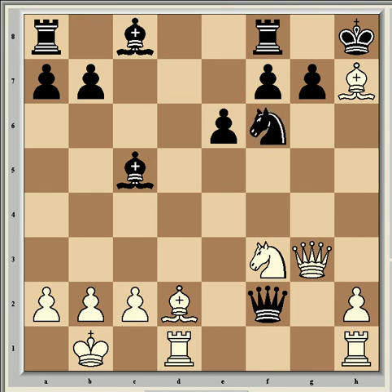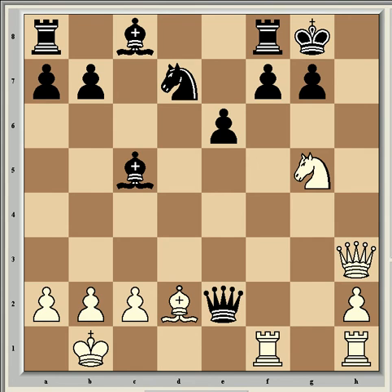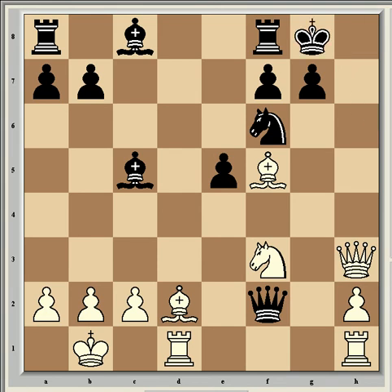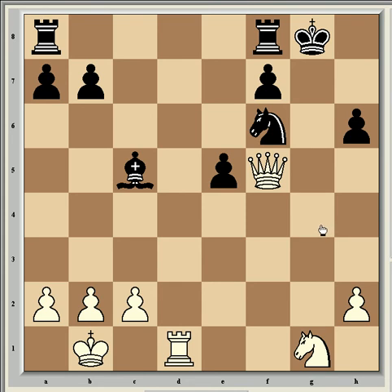If king takes h7 here, then queen to h3 check is very strong. After king g8, rook df1, queen e2, and knight g5 — it's absolutely winning for white. So after knight f6, queen h3, e5 attacks the queen, bishop to f5 with check from the queen, king g8, bishop to h6 would be a strong move. If g takes h6, then rook hg1, and the queen would have to take in order to stop the mate. After knight takes g1, bishop takes f5, queen takes f5 — it's better for white.